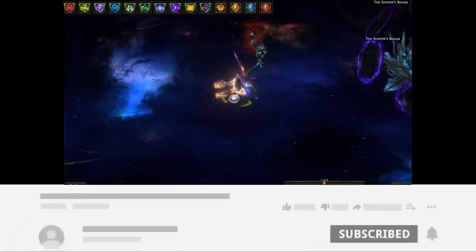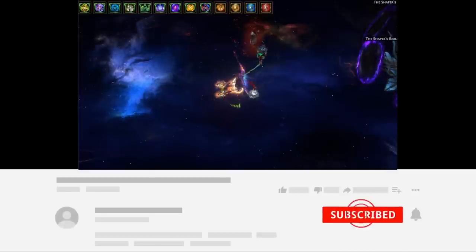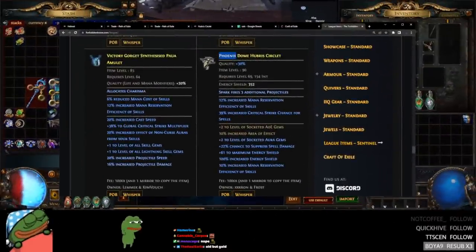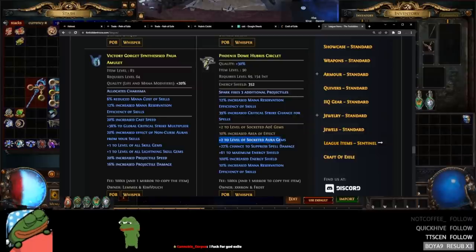Let's go ahead and jump into this video. Our first craft of today, we are going to start on a Phoenix Dome — well, a baby version of Phoenix Dome. It's not going to be T1 flat, T1 increased. It's going to be recombinated — plus two socketed aura from Delirium Essence, Loathing Essence mana efficiency, and then T1 spell suppression recombinated onto a Hubris Circlet. Then we're going to do probably T1 flat or T1 increased with plus two socketed AoE, and then benchcraft the last thing.